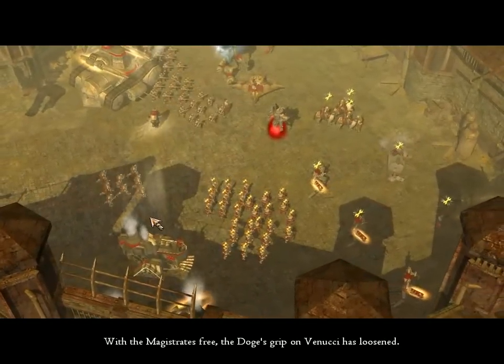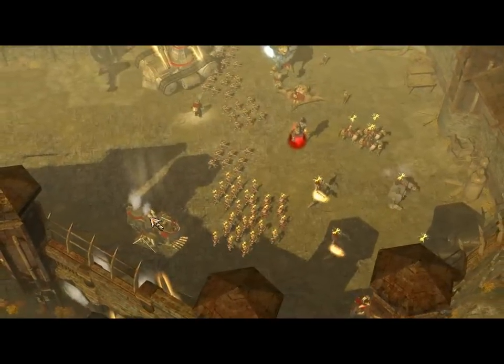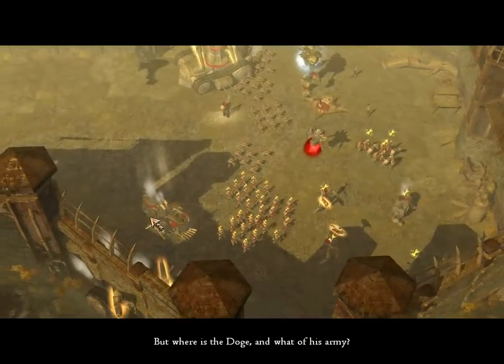With the magistrates free, the Doge's grip on Vannucci has loosened. Where is the Doge? What of his army?